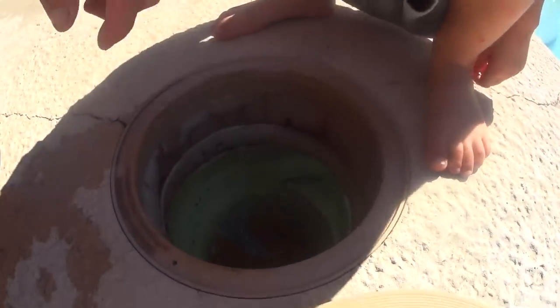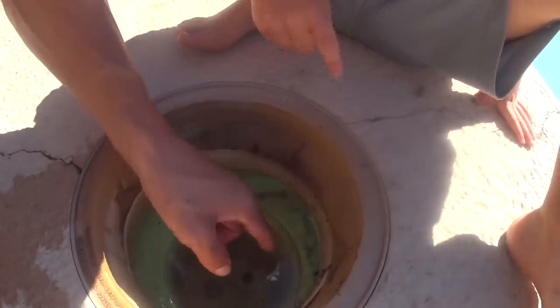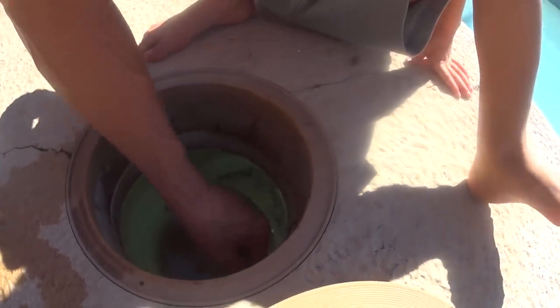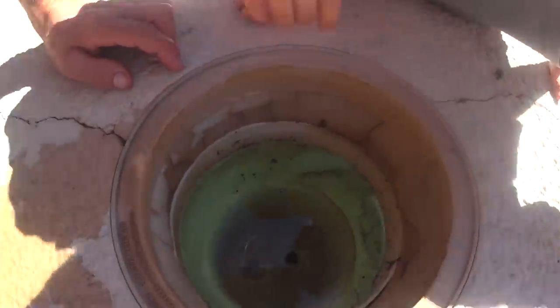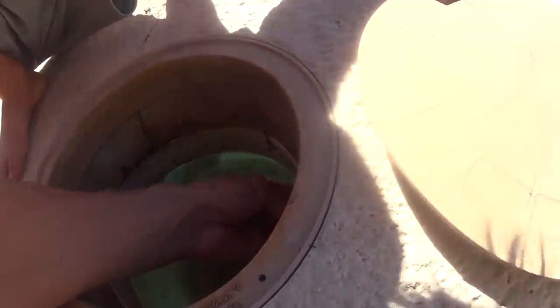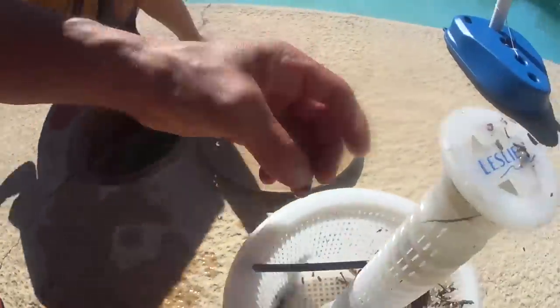A fly and two wasps! Let's see - oh there's the wasp right there. That's two pieces of one wasp. Where's the fly? I don't see it. But look, there's a ton of bugs in here. Oh wait, there it is - there we go! Get that fly out of there.